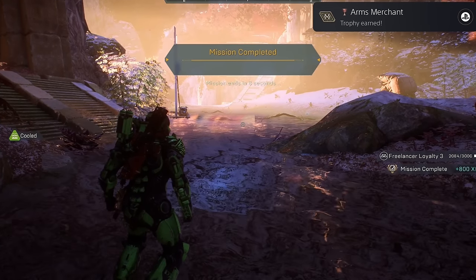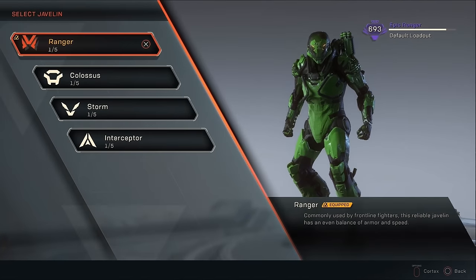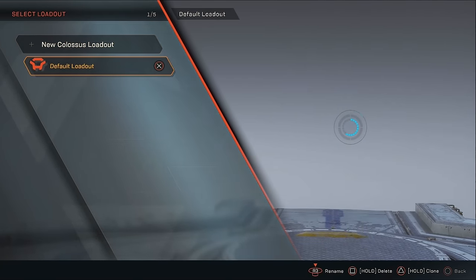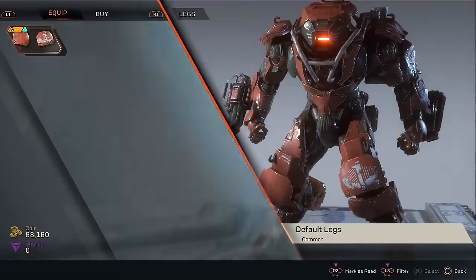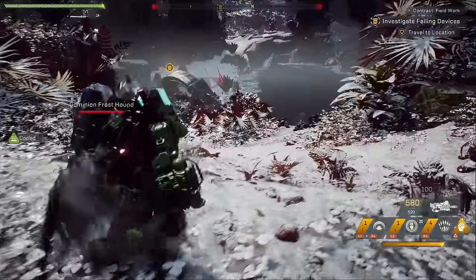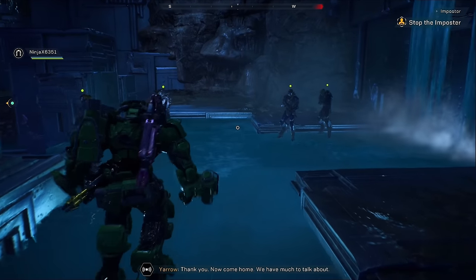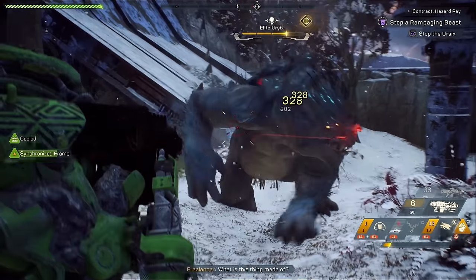With victory also comes defeat — I still needed to complete another 12 gear challenges with each of the remaining three Javelins. Throughout my time with the game, I had unlocked every Javelin available. I decided to go with the Colossus next, since some of the weapon challenges were exclusive to this class. Each Javelin has its own unique playstyle, which was a nice surprise. I finally completed all the side missions and contracts to pop the Honorable Pursuits trophy, and also completed all three Auto Cannon challenges to pop the Cannon Connoisseur.